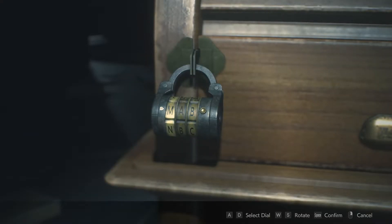Return to the lock and adjust the dials to match the first letter of each name in order from left to right, which would make the combination N-E-D, then confirm to unlock.